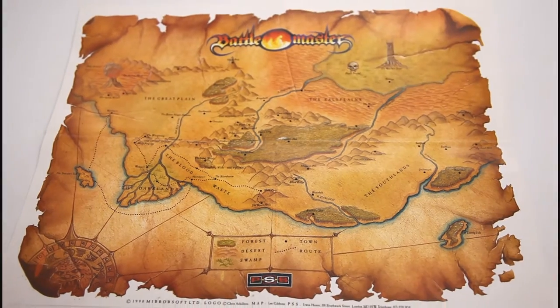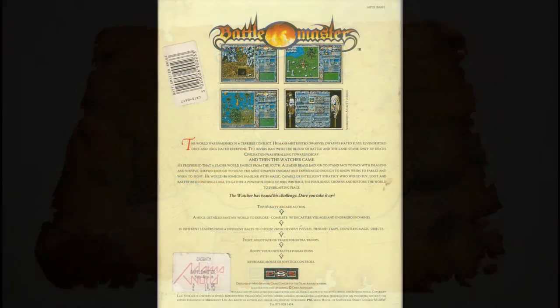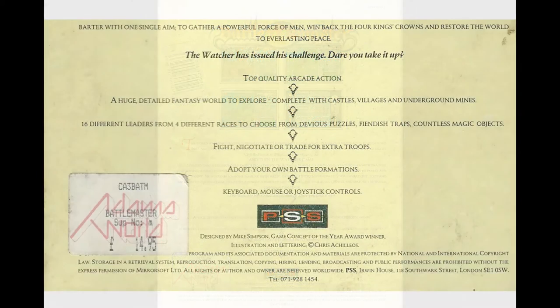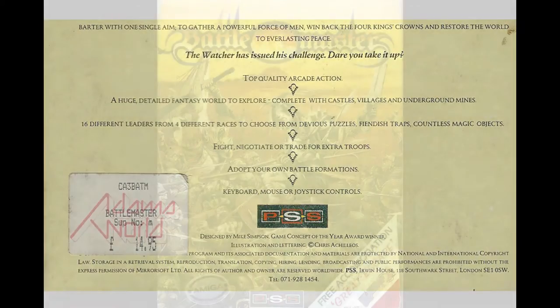The rear of the box really sells the game. It promises top quality arcade action, a huge detailed fantasy world to explore complete with castles, villages and underground mines, 16 different leaders from 4 different races to choose from, devious puzzles, fiendish traps and countless magic objects. Fight, negotiate or trade extra troops, and adopt your own battle formations. The game certainly talks the talk — we'll see later how this all plays out.